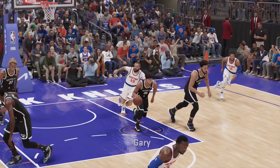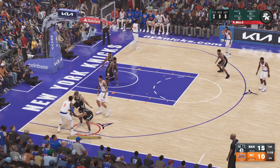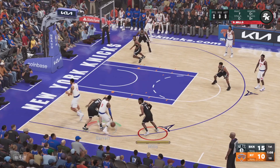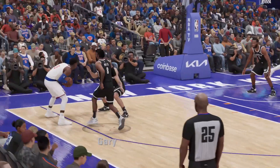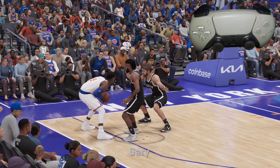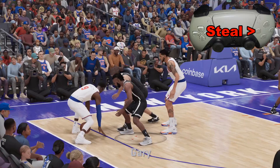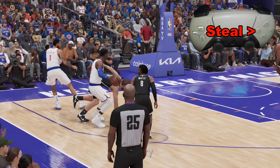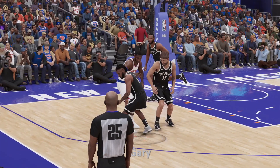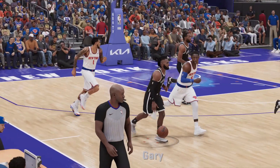In this next example, we're gonna swipe twice. Starting here, looks like we got it but we don't, and we get lucky and we're able to take it right there. Let's look at it in slow motion: here is the first swipe — ball is loose, but unfortunately we cannot grab it there.